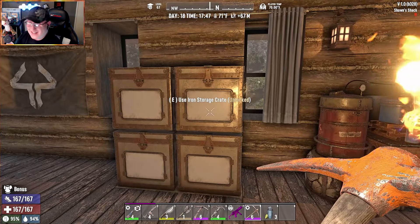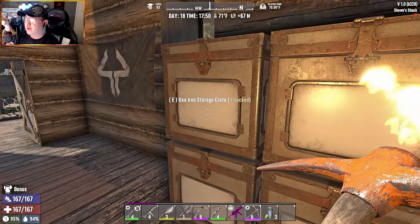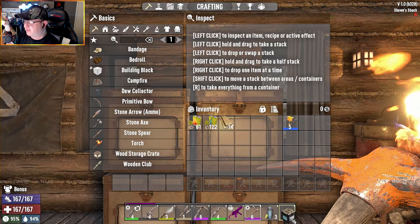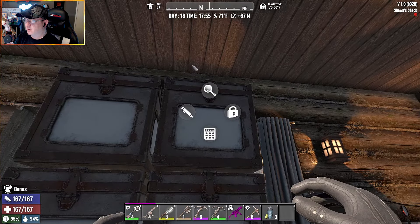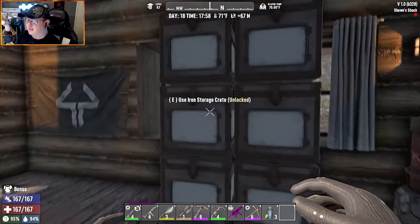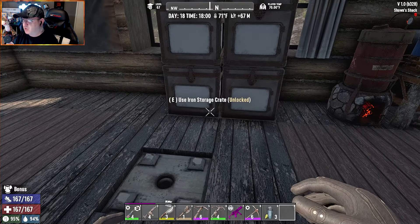That's the mod — Reclaim Storage Crates — and I think it's really, really good. I'd prefer to be able to just pick them up in vanilla, but you can't. Unlike chem stations and stuff like that where you get the little hand to pick it up, storage crates don't have that. I'd love to see that added in-game, but at least now you can reclaim all of your storage and take them with you when you move bases.